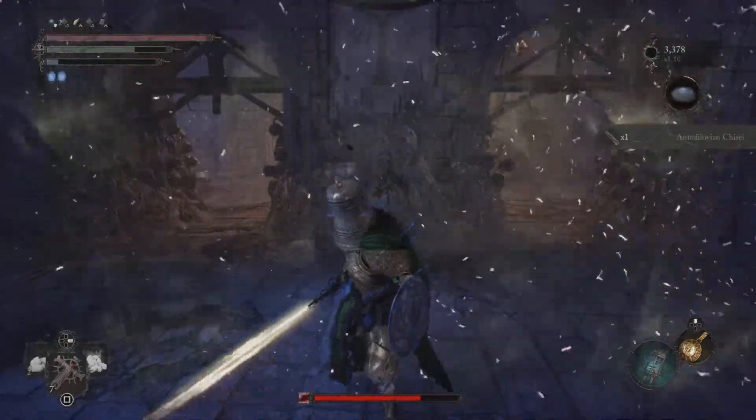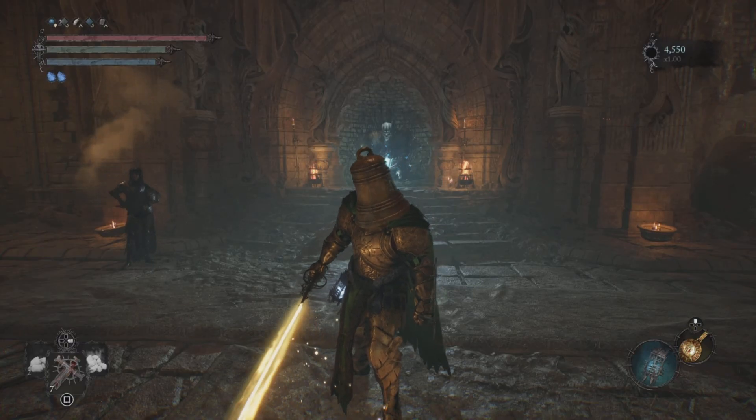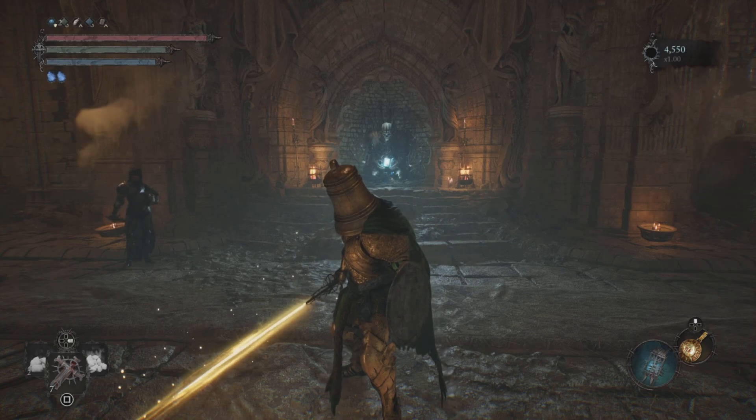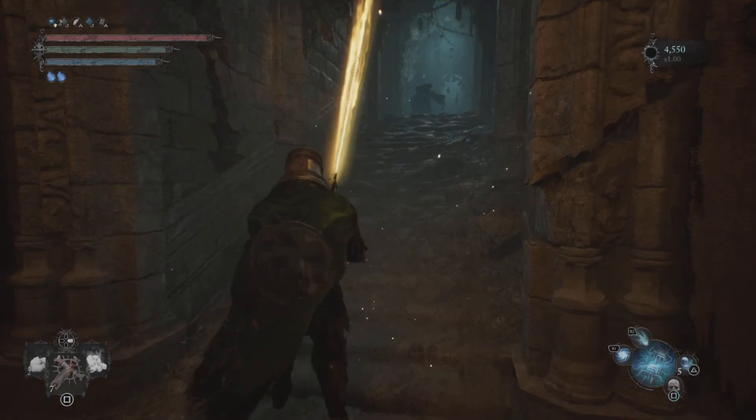Go ahead and drop down, and here we go — our last Antediluvian Chisel! After you grab all the chisels, work your way back to Skyrest, and we're going to upgrade our lamp. Go into the umbral here.